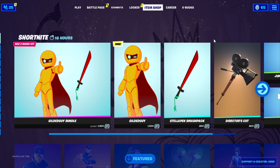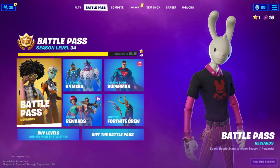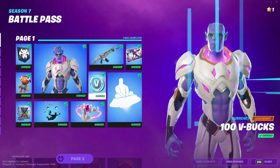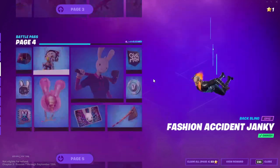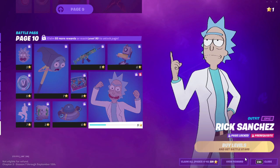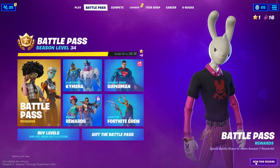To get the Ariana Grande skin for absolutely free, go ahead and click on Battle Pass Rewards. In there, go to the top and click on everything. After you do that, go down to the second page, click on the guitar right here. After you click on the guitar, go down to the last one — click on brick like this — then click on rewards, and back out.